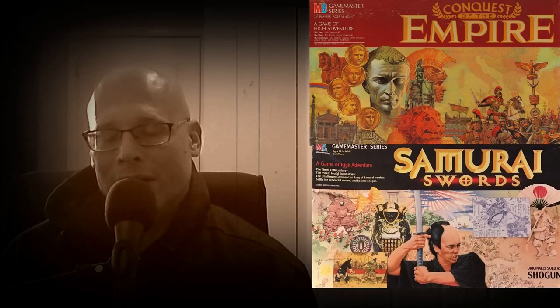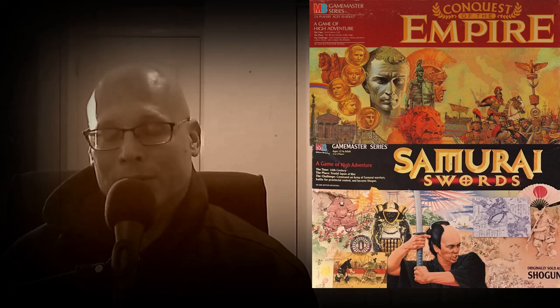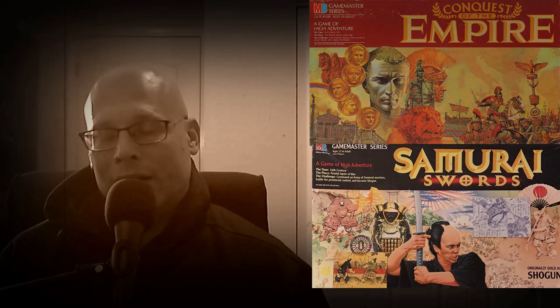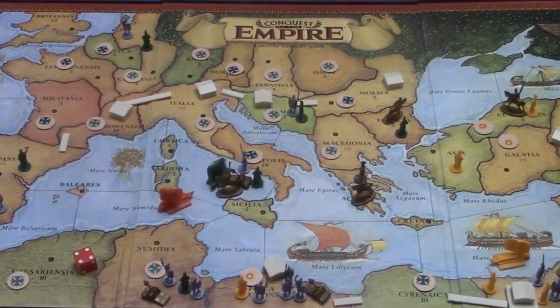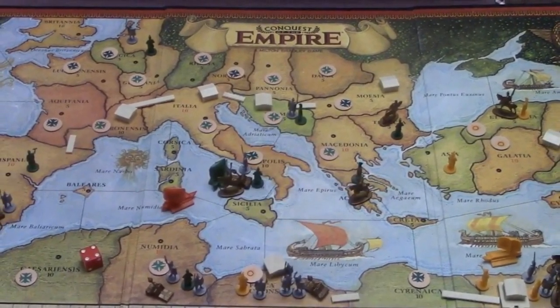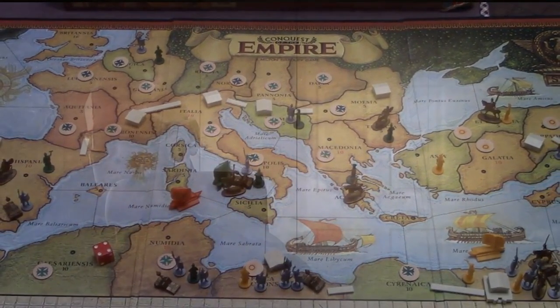Number eight is actually two games, both from the Milton Bradley Game Master series: Conquest of the Empire and Samurai Swords. Samurai Swords used to be called Shogun and was later renamed Takeda in the reprint. In Conquest of the Empire you're trying to knock out all of the opposing Caesars, and you've got Cavalry, Infantry, Catapults, and things of that nature.